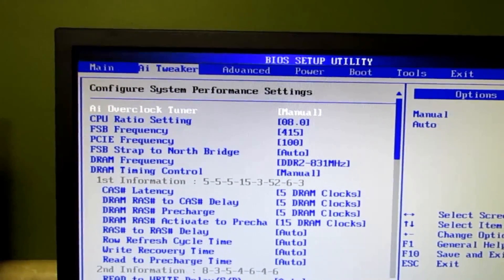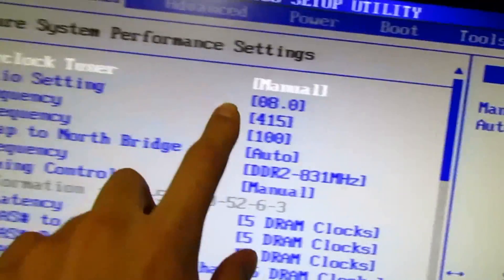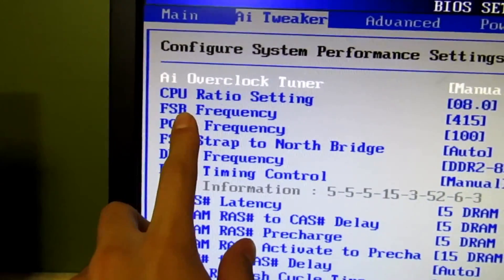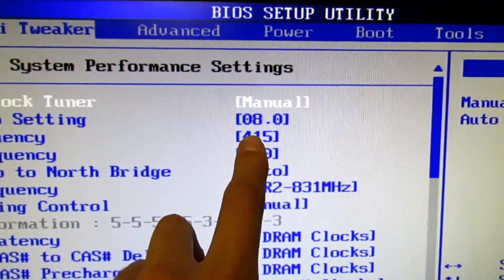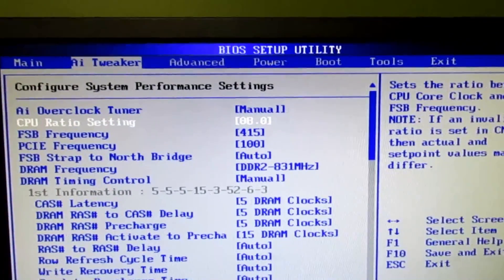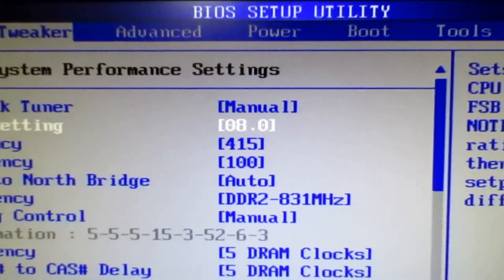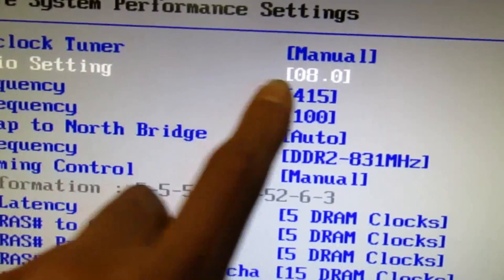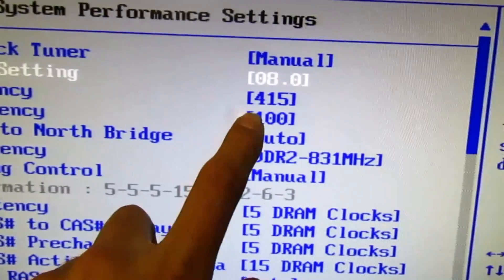Go back to AI Tweaker. Change the AI Overclock Tuner to Manual. For CPU Ratio Setting, just put 8 — key in 8 and hit Enter, it will set it automatically. I'm running FSB Frequency at 415.